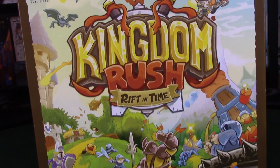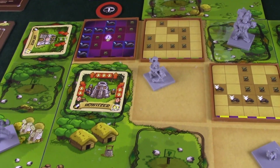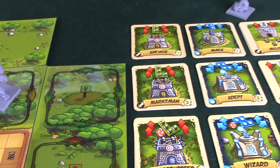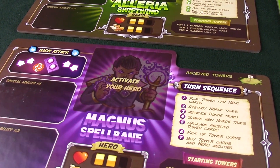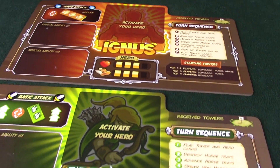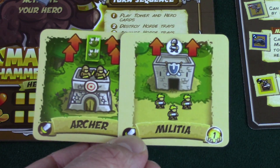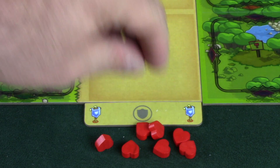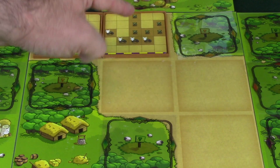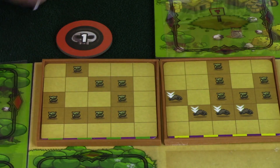In Kingdom Rush, the kingdom is being besieged by hordes and hordes of enemies that are running along a path, trying to make their way towards the kingdom to destroy it. Your job as Lord Protector of the Kingdom is to smite thy foe with a wide assortment of weapon towers and mighty heroes at your command. You will be cooperating with other players to rain down death and fire and send them packing. Each player is going to take a hero, and you'll also gain different types of towers to start with — always level 1 towers. You'll set up the board according to whatever the scenario says, and you'll have 7 hearts at the exit. Your goal is to survive the onslaught of minions moving along the path and ultimately destroy the time portals through which they are spawning. Once you have destroyed all the time portals, you have won the game.